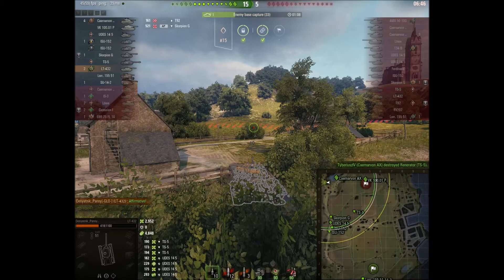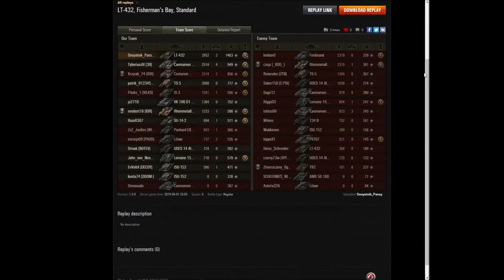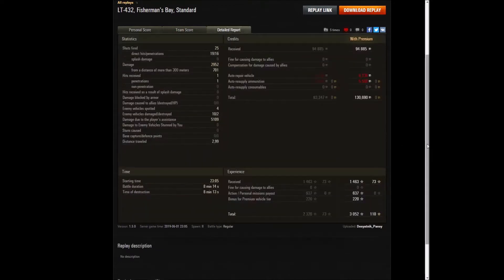Nice quick one. Let's go and have a look at the post-game stats. That was enough for Ace Tanker, Spotter, Fire for Effect, Bruiser, Patrol Duty, and a Confederate medal for Pansy's game. Quite a nice result — 2,952 damage done in the end, despite the fact there were a number of occasions on which Pansy just decided not to pull the trigger. 2 kills. 1,463 base experience. On top of that damage, he also had 5,109 assistance damage. 10 enemy vehicles damaged — that's two thirds of the enemy team, hence the Confederate medal — and 2 destroyed.